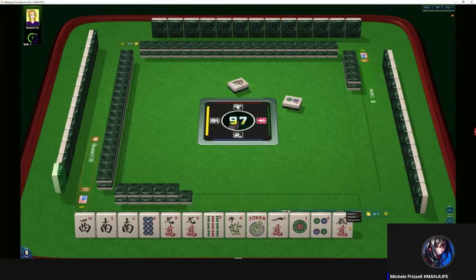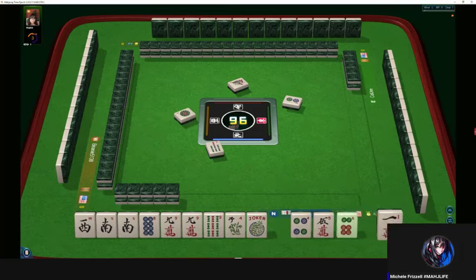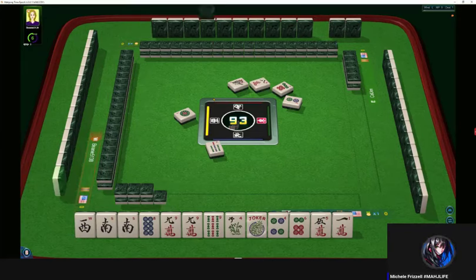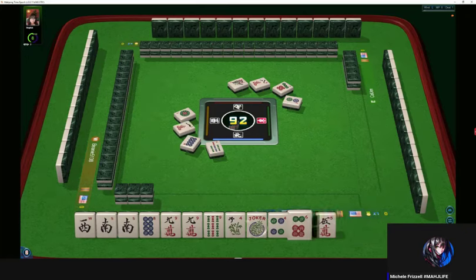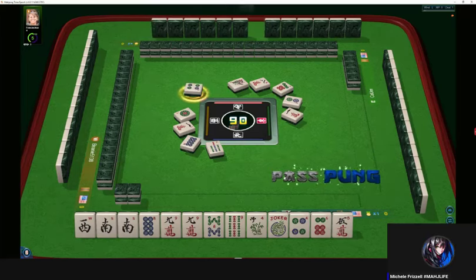Our achievable goal for this marathon is to not throw the winning discard to anybody. Let's throw the one dot. I have been focused on trying to be ready to win by the end of the third wall. Eight characters — so let's have those two as our achievable goals. We're going to stay concealed. There's an eight bam. I suppose we can keep that as an option.